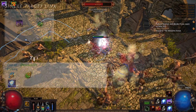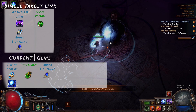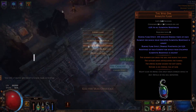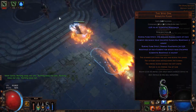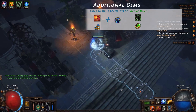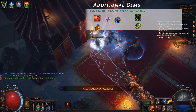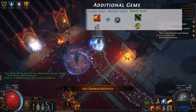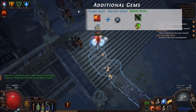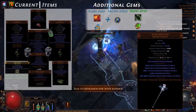On level 8, you add Added Lightning to both your Storm Blast Mine and your Orb of Storms setup. You also add Added Cold to your Orb of Storms and start using a Wise Oak. On level 10, you start using Smoke Mine and Flame Dash. To explain the interaction: you throw the smoke mine, detonate it when the mine lands, then Flame Dash instantly as you teleport with the smoke mine. This gives you a super long teleport and increased movement speed from the smoke mine.